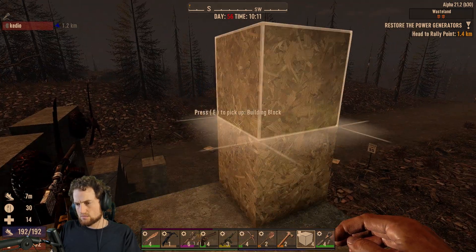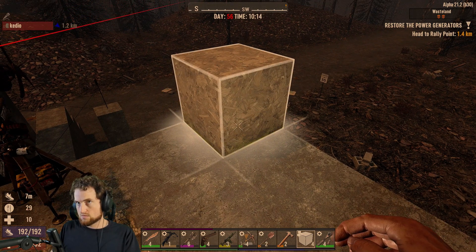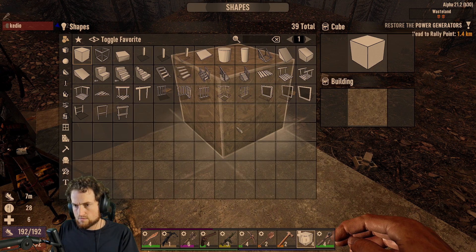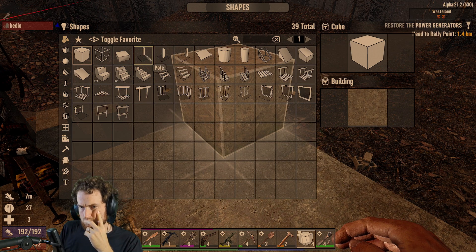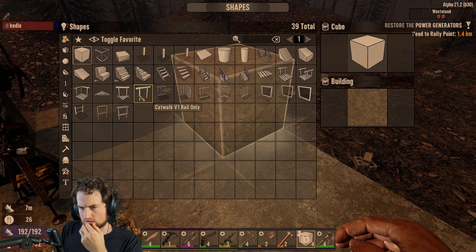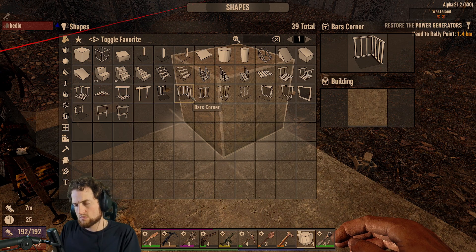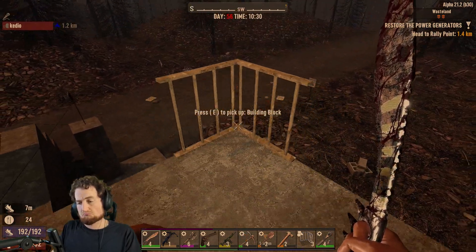Wait, I can actually... I don't even know how to modify the block. Hold R. Yeah, of course. Copy shape. Oh damn, a pole. Oh there are poles, there is a lot. So I could just do like... oh I can do fences. Bars. Catwalk. Interesting, there are so many windows. There's a lot of everything. You can build a whole house. Super cool.